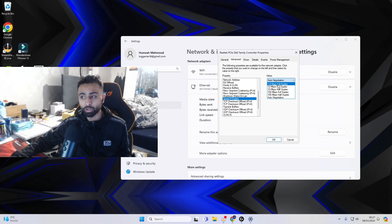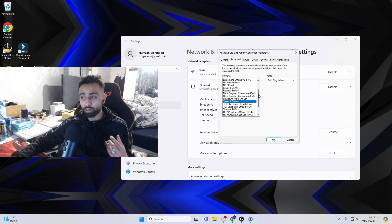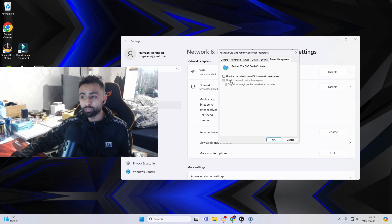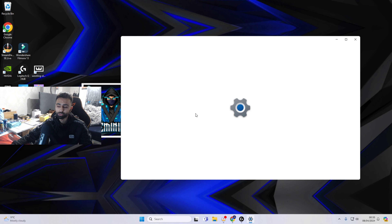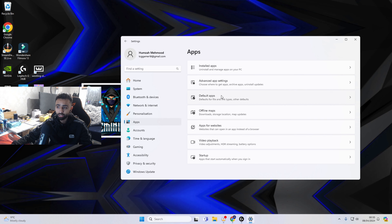Head over to Speed and Duplex — normally people change it to the lowest possible setting like 1.0 Gbps, but you don't want to do that because it will actually affect your internet and Wi-Fi. Instead, click Auto Negotiation so it picks the best speed every millisecond. For Shutdown Wake on LAN, disable that. Once done, head over to Power Management and ensure all options are unchecked — uncheck every single one from the bottom up. This will stop your Ethernet and Wi-Fi from shutting down to save power.